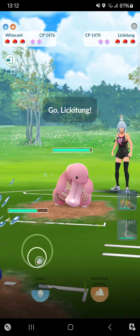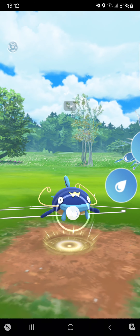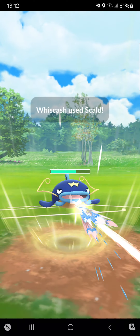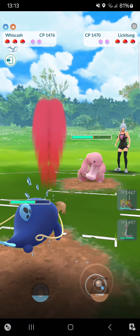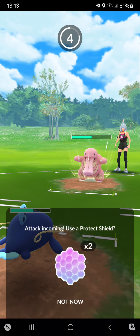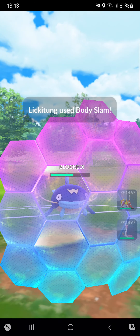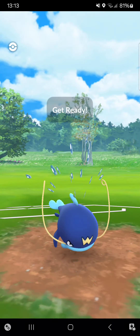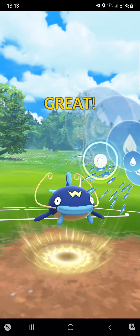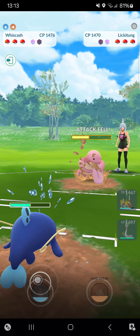I'm getting that luck — really nice! She brings her Lickitung out, no problem, going here for Scald. This time no attack drop but that's fine. I will use a shield on that Power Whip — oh, it's a Body Slam bait! Nice baiting from the opponent. Going here for Scald again, it will be shielded and the attack fell.